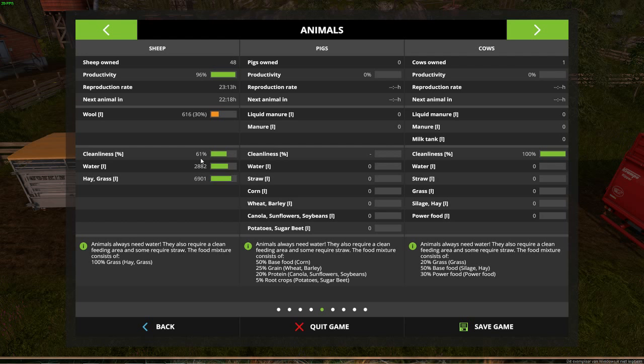You also have a cleanliness stat — it's not super important, it only affects productivity by about 10%. Right now it's almost at 50% and I'm losing 4% productivity. If you don't want that loss it's easy to fix, and I'll show you. Then there's water, hay, and grass — these numbers scale up with the number of sheep you have.